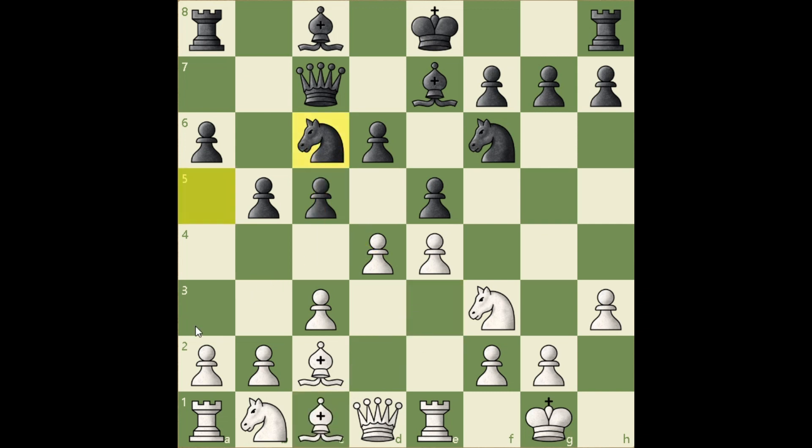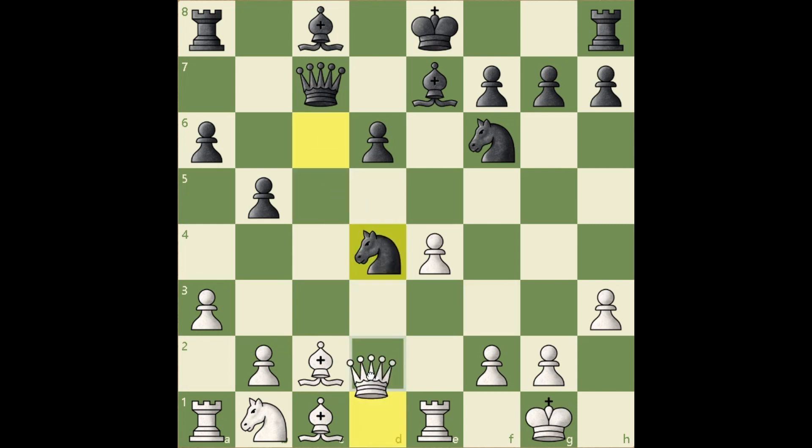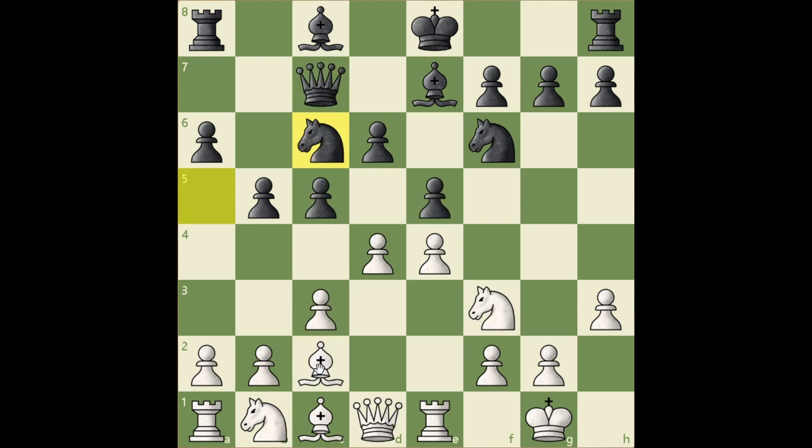This also threatens a6, takes, takes, takes, and black wins a pawn — because if takes, then takes, takes, and takes. Black hopes to tempt white into playing d5, which looks good — you're attacking a knight — but then you are releasing pressure in the center, and also this d5 square becomes unavailable for your pieces. So instead Bb3, protecting the center and developing a piece. Castle.